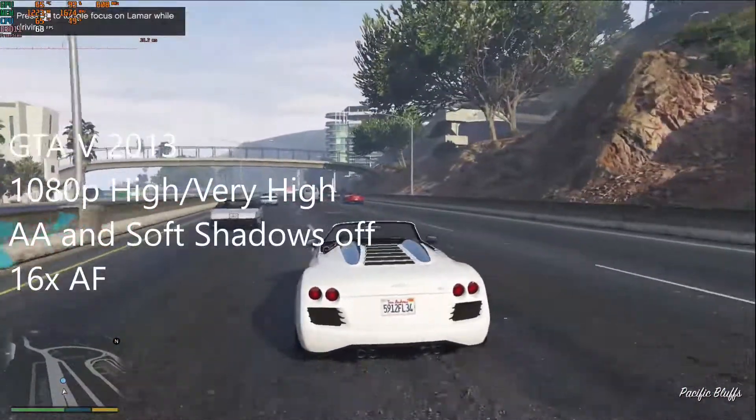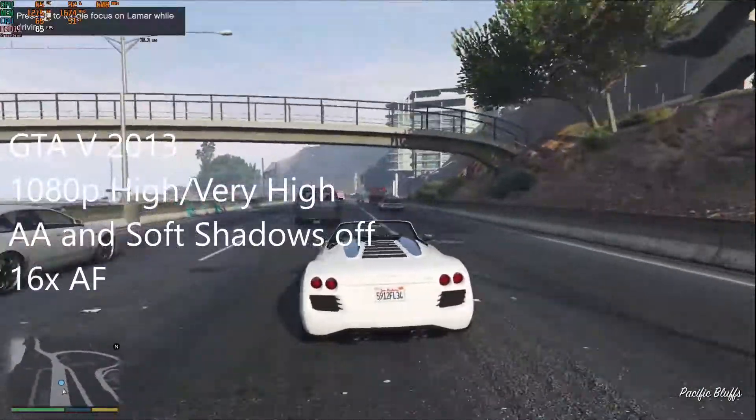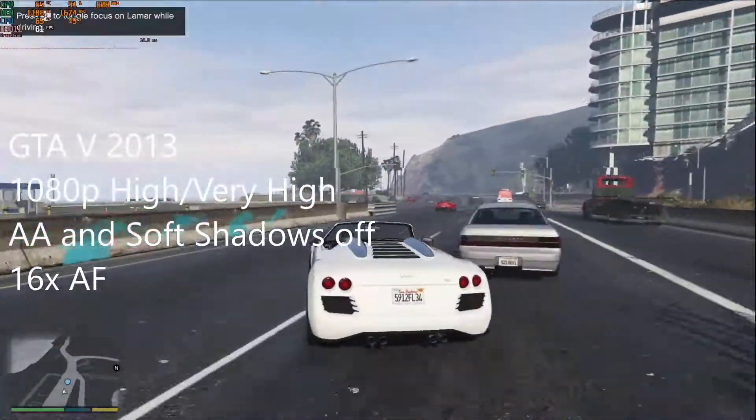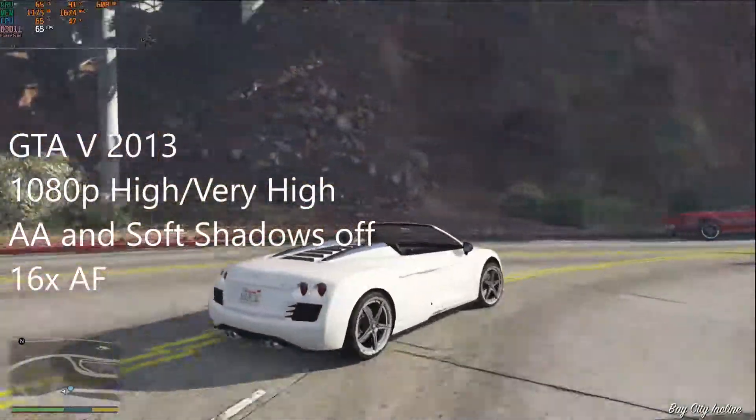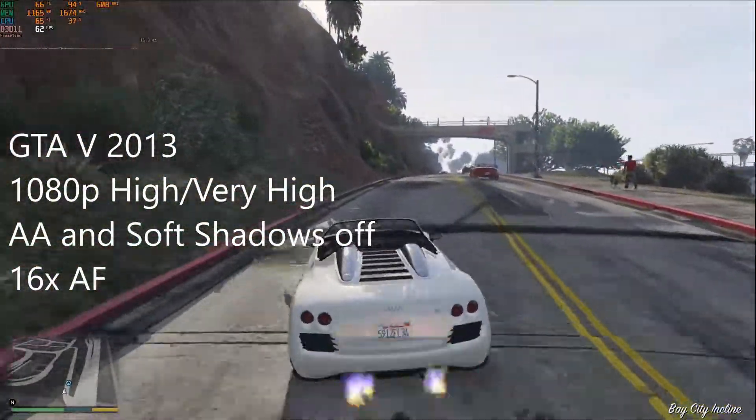GTA V from 2013. We have the settings mixed between high and very high at 1080p. Anti-aliasing and soft shadows are turned off and 16x AF is on, and the frame rate is consistently above 60 FPS.